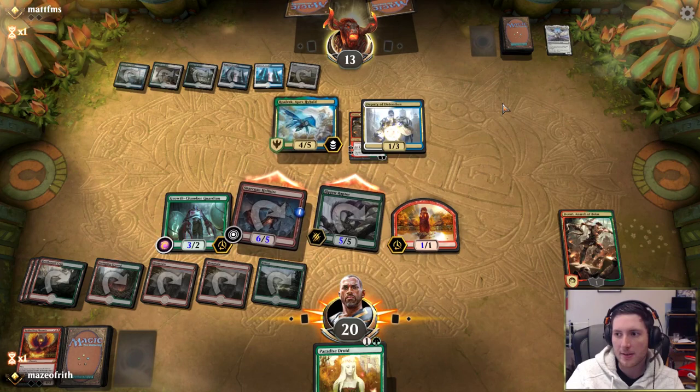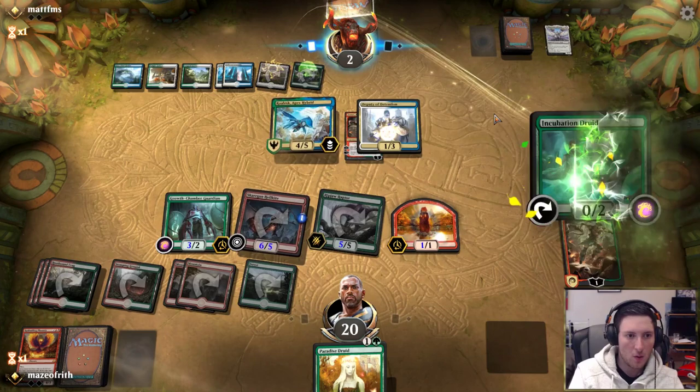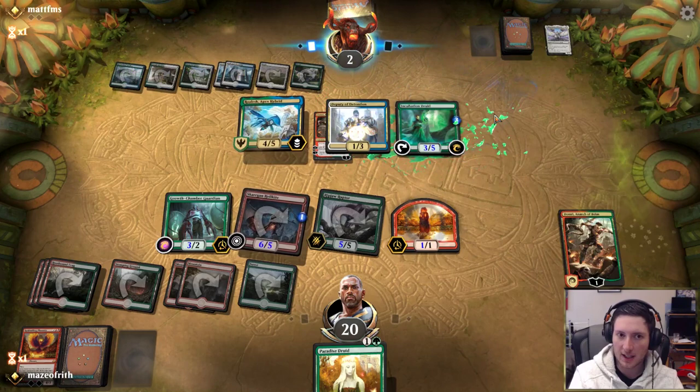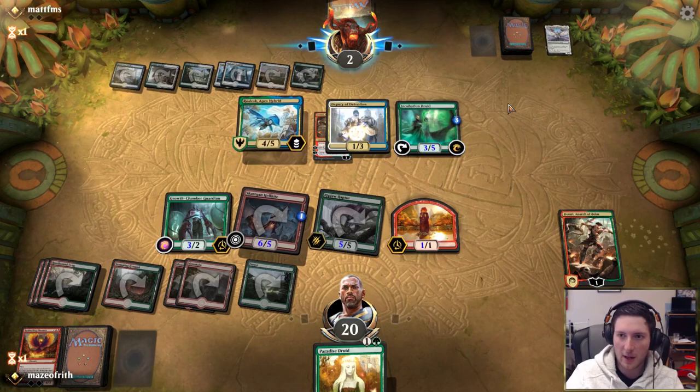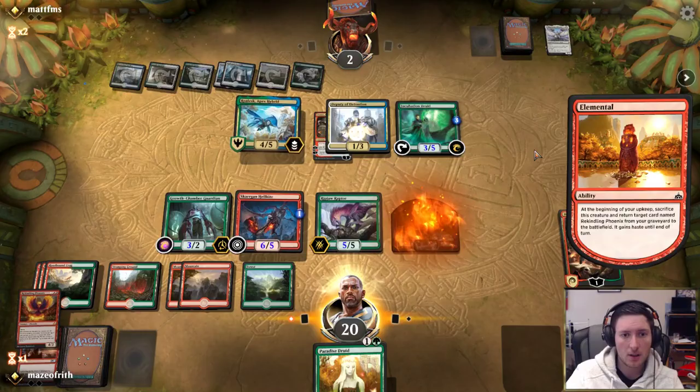Opponent is at two. We have an active Skarrgan Hellkite. They have one card to do something. They're adapting. I just want to be able to put counters somewhere when Roalesk dies, but we're just going to activate Hellkite to go face. Incoming Explosion? Well, here's a Phoenix. Phoenix Rises. The fire rises and our opponent explodes.